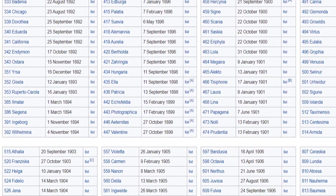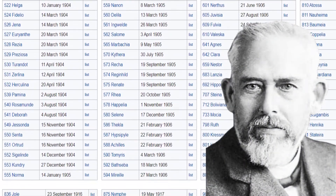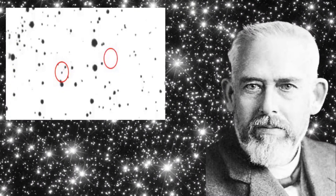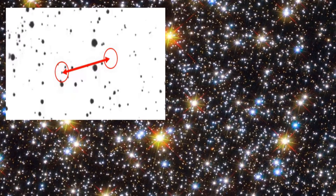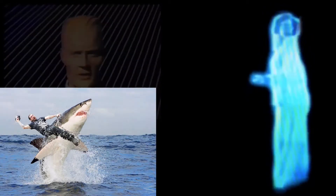Max Wolf catalogued over 1,500 stars and thousands of asteroids in his career, and so Wolf 1481 is pretty much near the end of that extensive list. In fact, he catalogued more stars using astrophotography than the rest of his contemporaries combined. Who knows what he would have made of the modern techniques of digital quantum photography and hollow imagery.